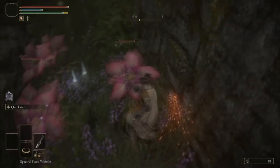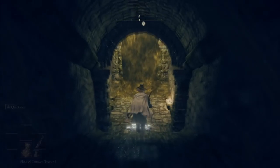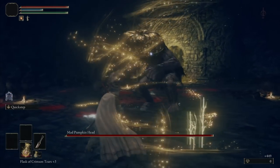With that, I start my farming simulator, getting as many Miranda's Powders as I can. The closest one is located in the Waypoint Ruins, and because I was too lazy to fast travel to another location, I had to beat the Mad Pumpkin Head first.